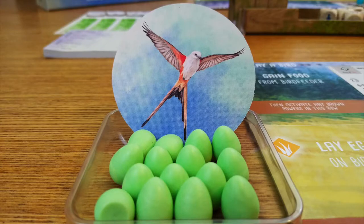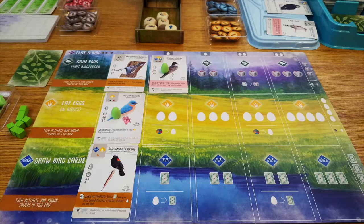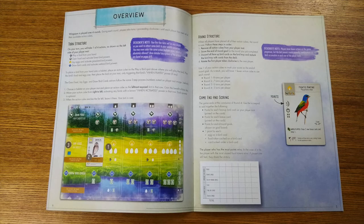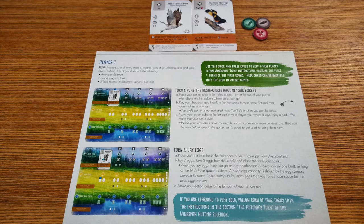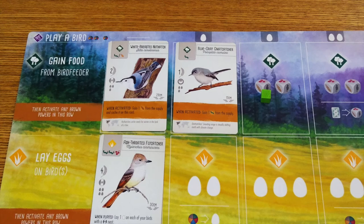Looking good only gets you so far, so let's look at how it plays. Stonemaier has built a name for fairly easy-to-learn, light-to-middleweight games, and Wingspan is the poster child for nailing this. It goes almost overboard on teaching with a mini rule sheet and a hand of pre-selected cards set aside when you first open the box to walk you through a few turns. This is great, but it's almost not necessary, as the rulebook is well laid out and the game is intuitively easy to grasp.